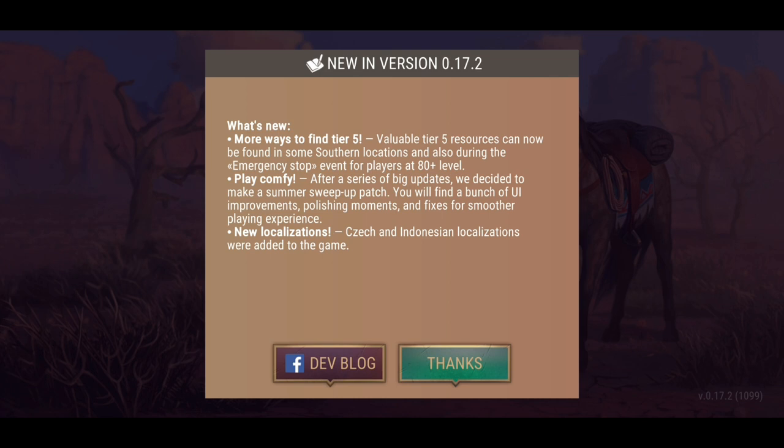What's new with this update? More ways to find tier 5 resources. Valuable tier 5 resources can now be found in some of the southern locations and also during the emergency stop event for players that are level 80 plus. That's actually really good. I can't wait to find an emergency stop event so we can actually check that out.